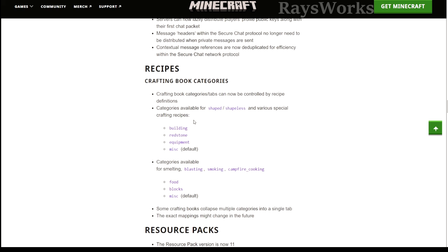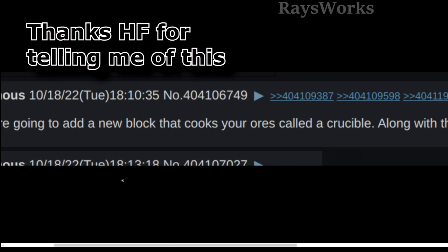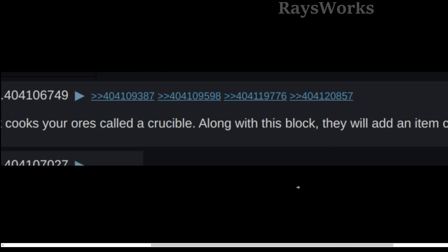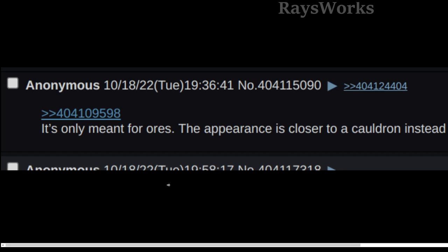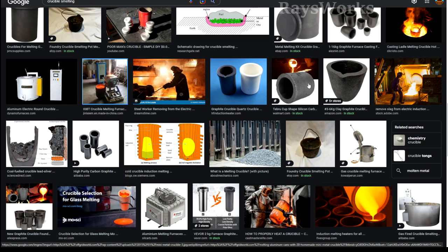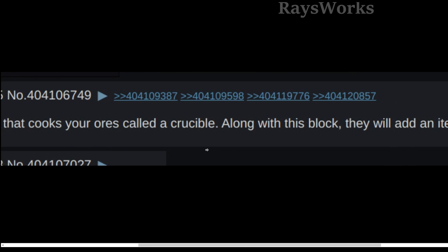They did other changes like how crafting recipes work, with different types of categories such as smelting, blasting, smoking, and campfire cooking — which happens to be something related to a supposed leak about 1.20 saying they're going to add a new block for cooking down ores called the crucible. Along with this block they would add a new item called slag. Apparently it would only be used for ores and would look something like a cauldron. Crucibles in real life are just a container that's very hard and doesn't normally melt — the container is placed over tons of heat and it will melt down any type of ores placed inside of it. The slag is like the negative byproduct of smelting down the ores. This could just be a rumor as it seems a bit odd they would come out with such items since you already do have blast furnaces.